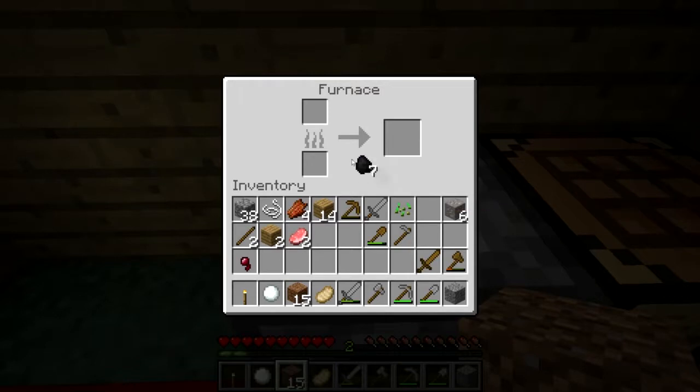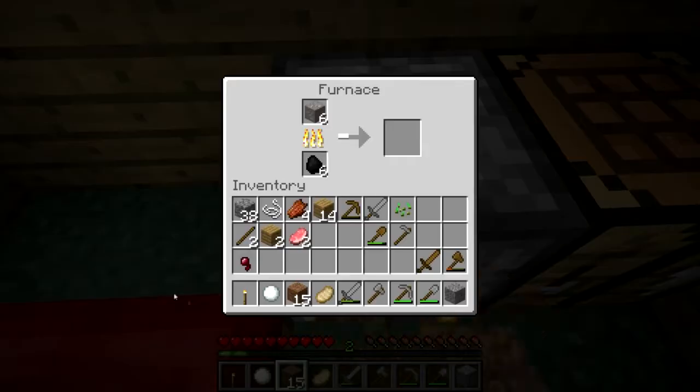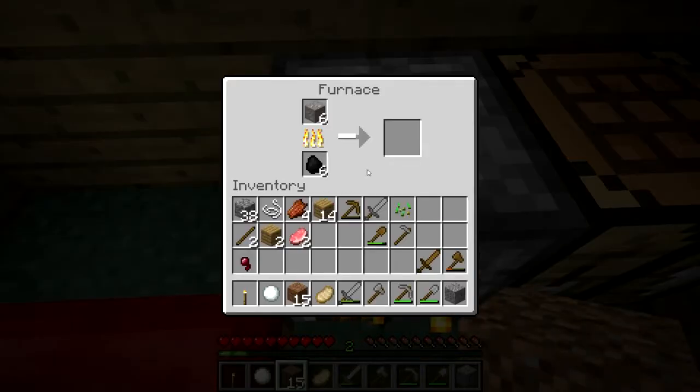Let's get rid of those raw pork chops and put some coal in there at the bottom with the iron ore above it in our furnace. We're going to be smelting three. You'll see this sort of arrow filling up — that's the progress bar. I'm going to skip this for you, so when you come back we'll have three iron ingots, and that is what you need.